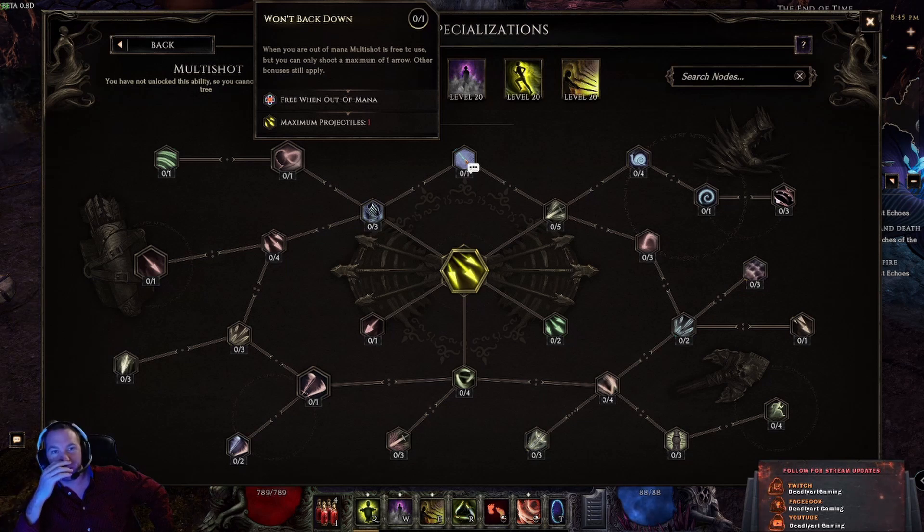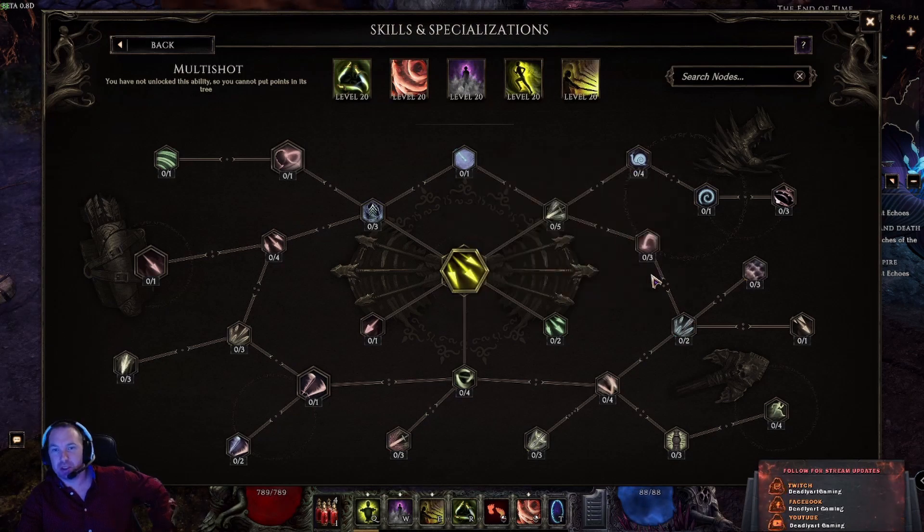Last but not least, there's a node where Multi Shot is free when out of mana but maximum projectiles is reduced to one, which kind of defeats the purpose of Multi Shot. You'll be able to use it as much as you want, but only shoot one arrow. I believe you'll fire normally until you run out of mana and then it switches to the free single-arrow version. Other bonuses still apply, so damage bonuses still affect it.